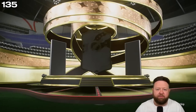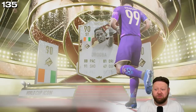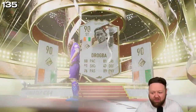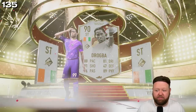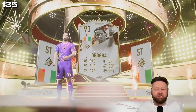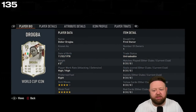What are we gonna get in this one then? I've been grinding for hours. Last year — World Cup Ivory Coast striker — we get ourselves Didier Drogba, World Cup icon! I didn't know exactly what to think at the time. Check this price on the market — 700,000 coins plus. It's a dub, ladies and gentlemen — four-star skills, five-star weak foot.